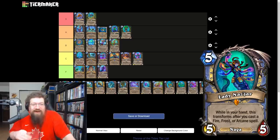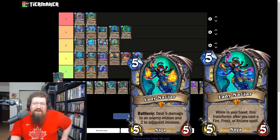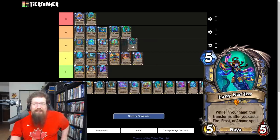Lady Naz'jar — when in your hand this transforms after you cast a fire, frost, or arcane spell. You can reduce spells in your hand, gain armor, deal some AoE. It's solid, but I don't see it slotting into Naga Mage. It's middle of the road — maybe a consideration in a control mage, but that just doesn't exist in the meta right now. Maybe it'll help make it happen, but as it stands I'll give it a B.